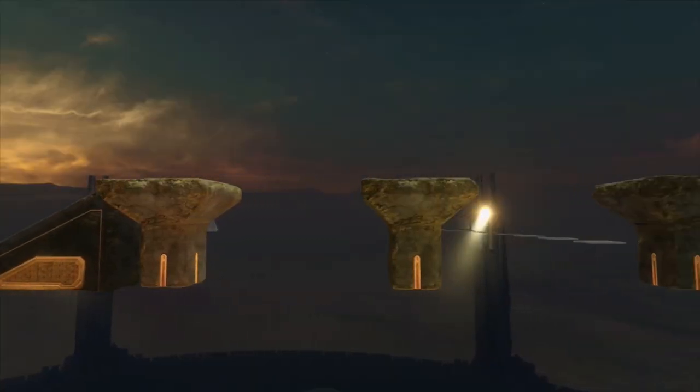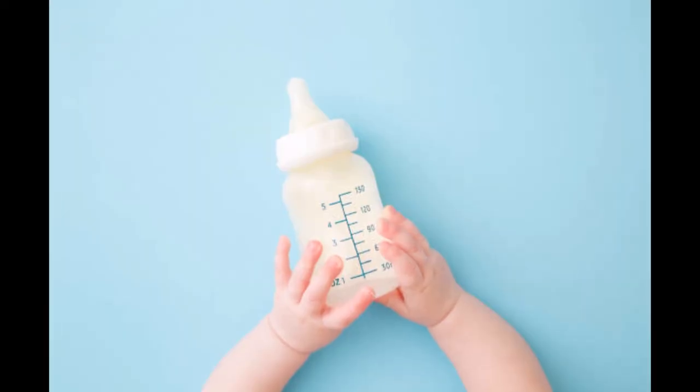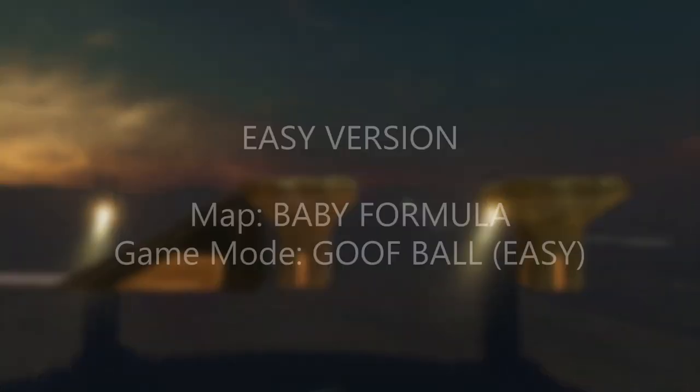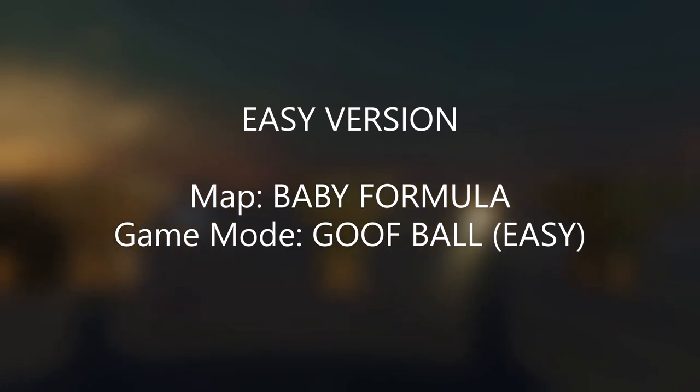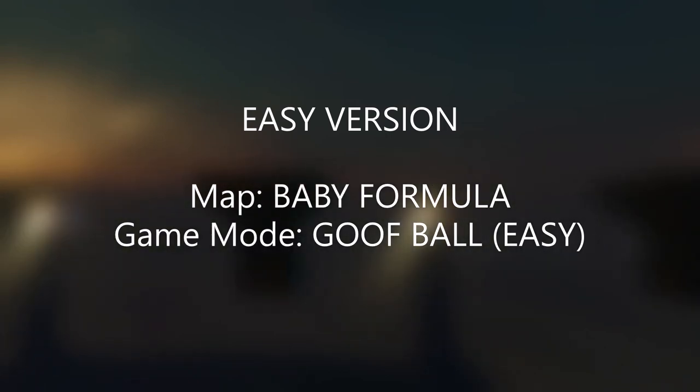I have an easier version of the map, but this is the unintended way of playing. The map is called Baby Formula. The reason it's called Baby Formula is because it's babyfied — it's for babies — and that's because you have infinite lives and there are checkpoints. The game mode you'll want to use is Goofball Easy, and easy is in brackets because it's easy.